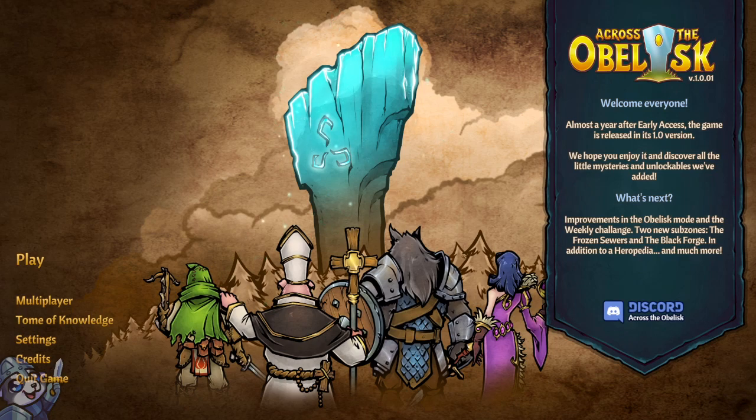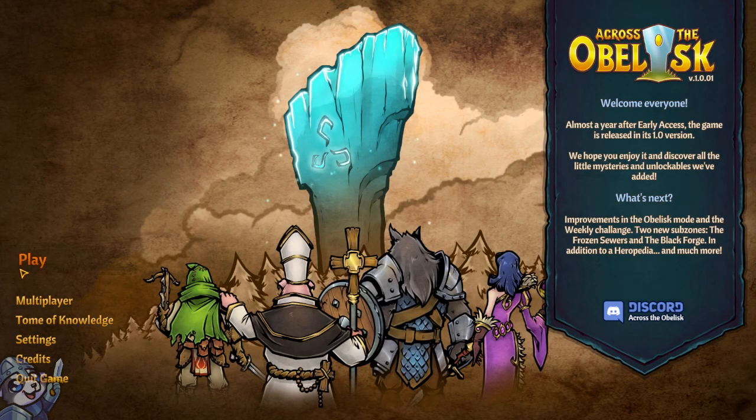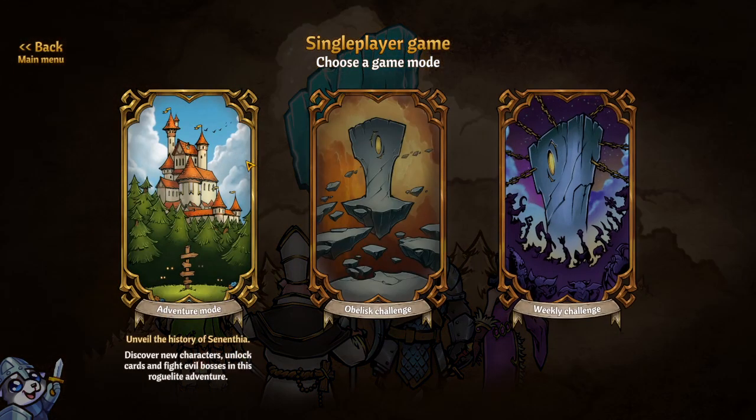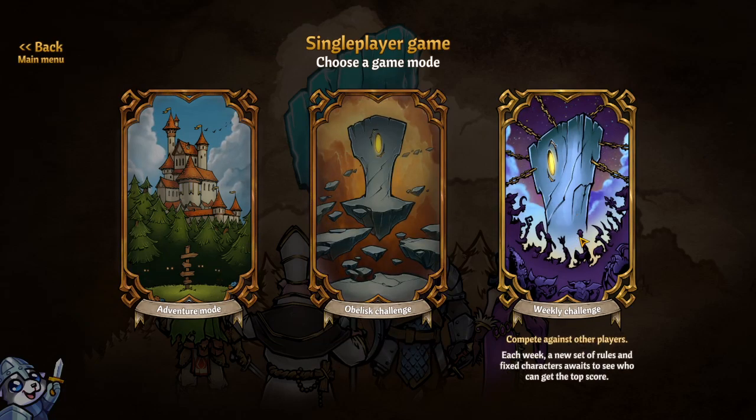Its early access has been recently finished, as you can see there - it's now in its official 1.0 version. You can find it on Steam if you like what you'll see, although it is not necessarily for the faint of heart. Now if you want to start the game, you can do so immediately with the Adventure Mode, the Obelisk Challenge, and Weekly Challenge.